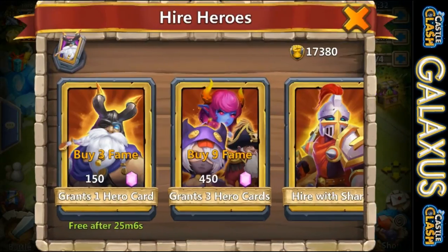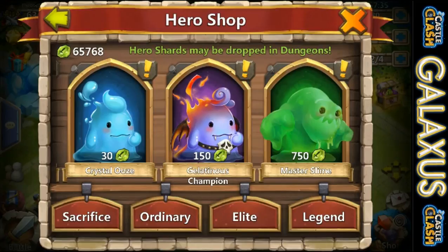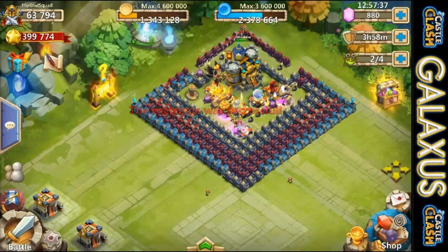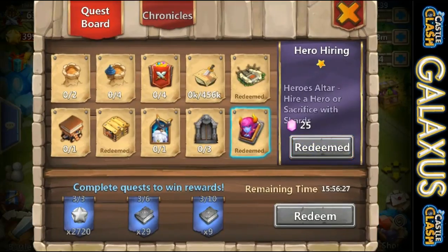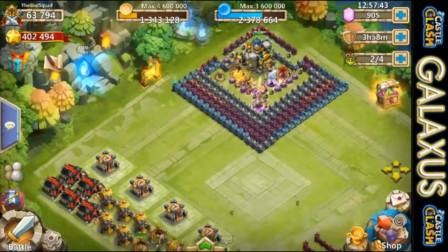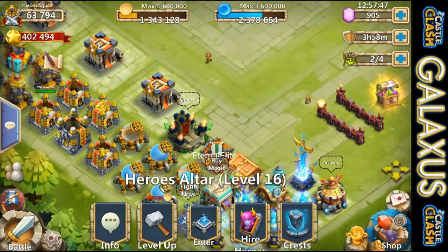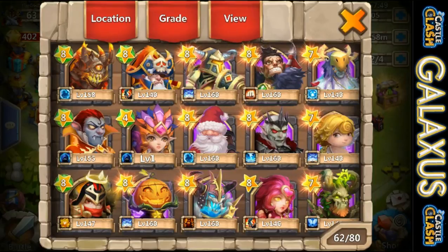We'll go ahead and grab our evolved hero, then hire a Master Slime so we can use that — that's going to help out. Now we've got all of these books. We've got to start sweeping our Harpy Queen back up, get her leveled up, and we'll do that on the side with some dungeons and stuff.